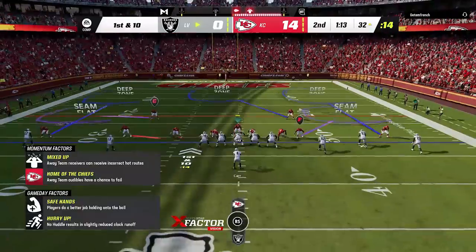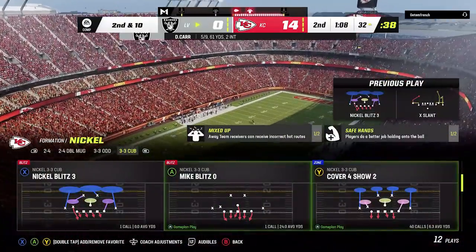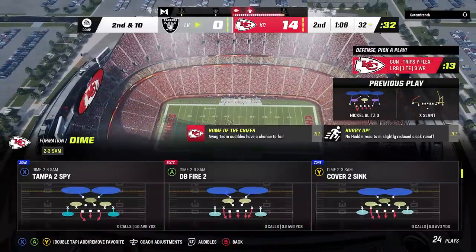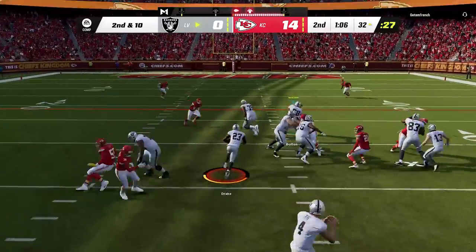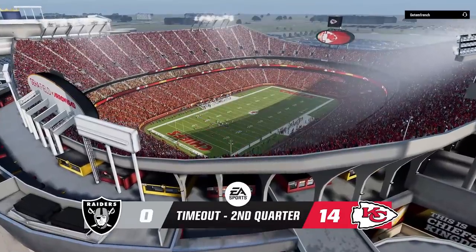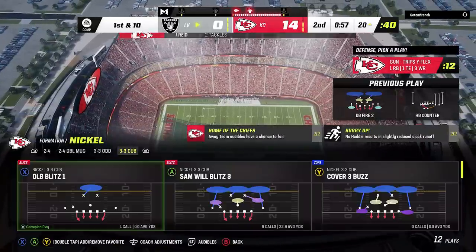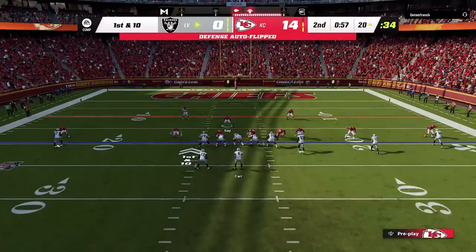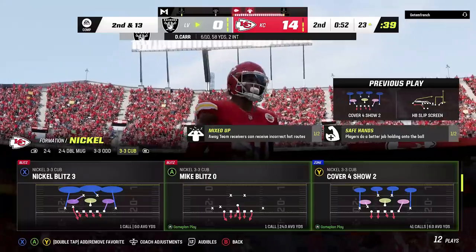The update also includes authenticity changes: new player faces for Trent McDuffie, Willie Gay, Andrew Booth Jr., Pat Freiermuth, Elijah Mitchell, and Christian Barmore. Uniform updates include the Eagles black alternate helmet, Jets black helmet, and Cowboys white helmet for color rush. New helmets like the VC02 and Trench were added, along with new shoes — Adidas Prime Net, Freak Ultra 22, Freak, Zero, and Nike Alpha Menace Elite 3. Stadium updates were made to the Steelers, Browns, Rams, Bears, Bengals, and Giants.